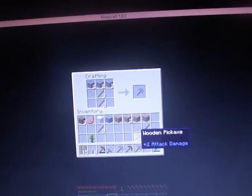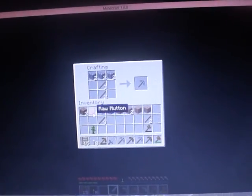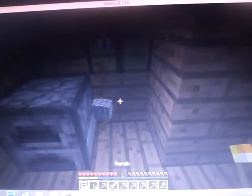We gotta make torches. I'm gonna take this axe out. We got some wool there, raw material. Okay, we have everything. Let's just go and do some mining.